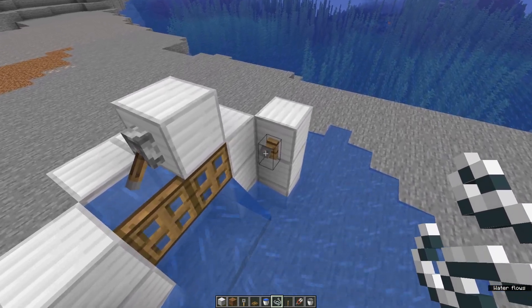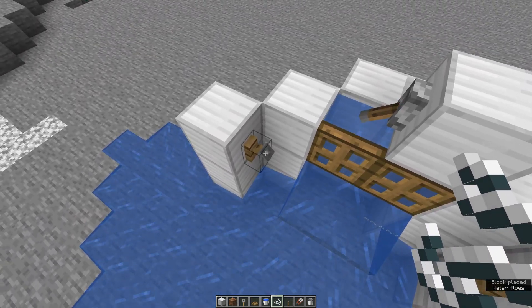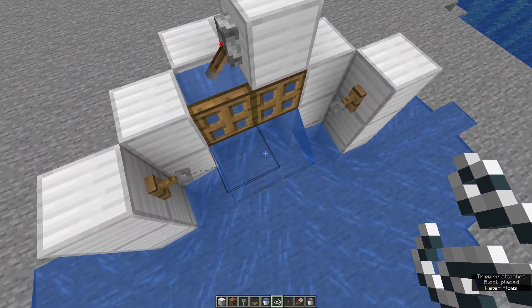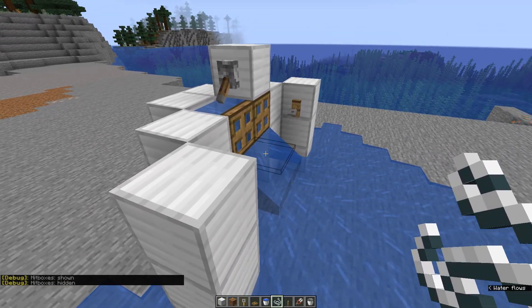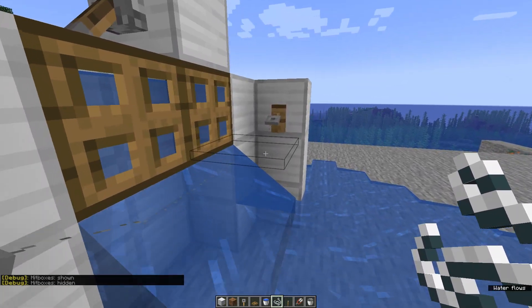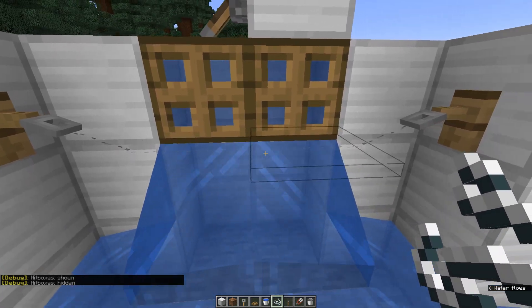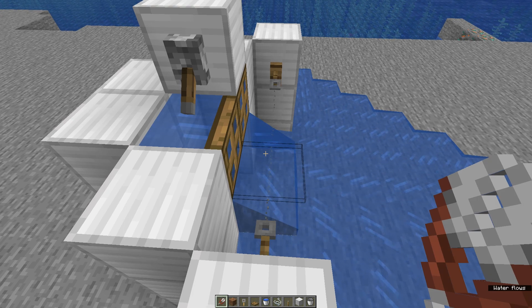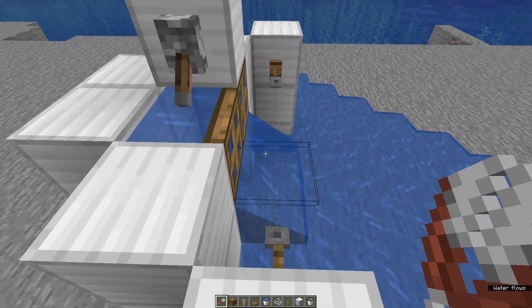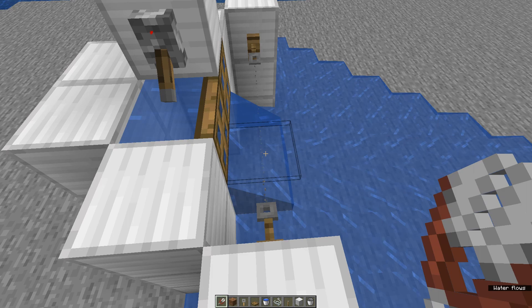Next we take strings and place them between the tripwire hooks so we get a line like in the video. Now we stand upright here and have to be quick. Take down the string with a shear and activate the lever immediately afterwards.